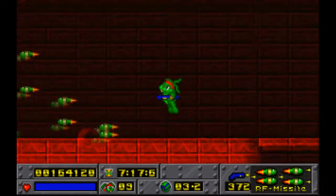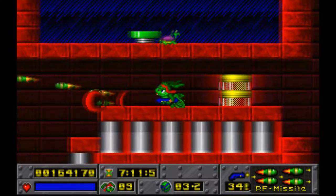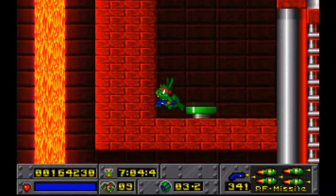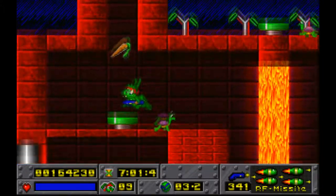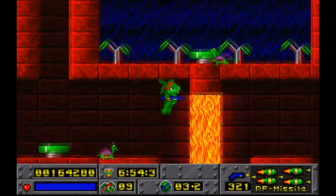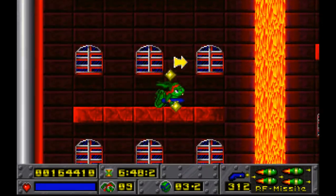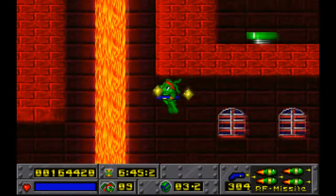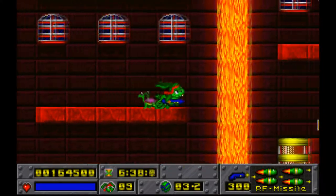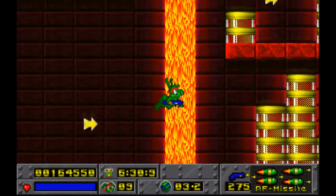We have a lot of ammunition right now for the RF missiles, toaster, and bouncer. Something I feel I wasn't completely clear about: ammunition does not count towards your item completion on the results screen. Only the things I refer to as stage collectibles in previous parts count towards that. So you can leave ammunition behind and still get 100% — ammo is just extra stuff for you to collect.